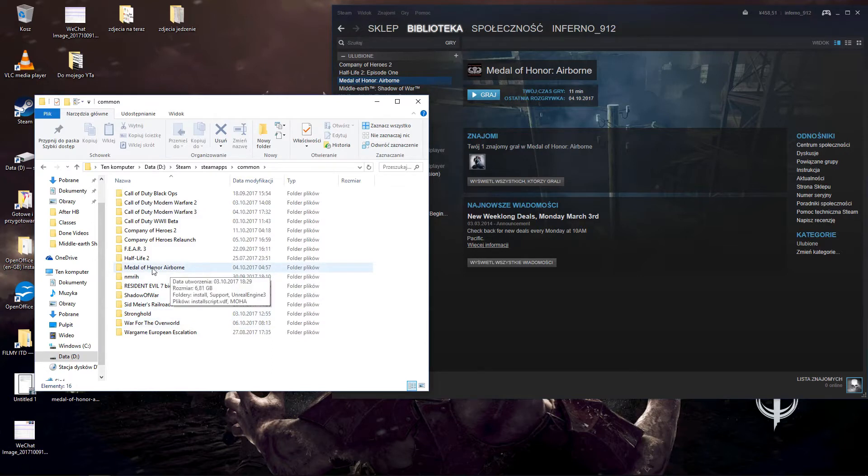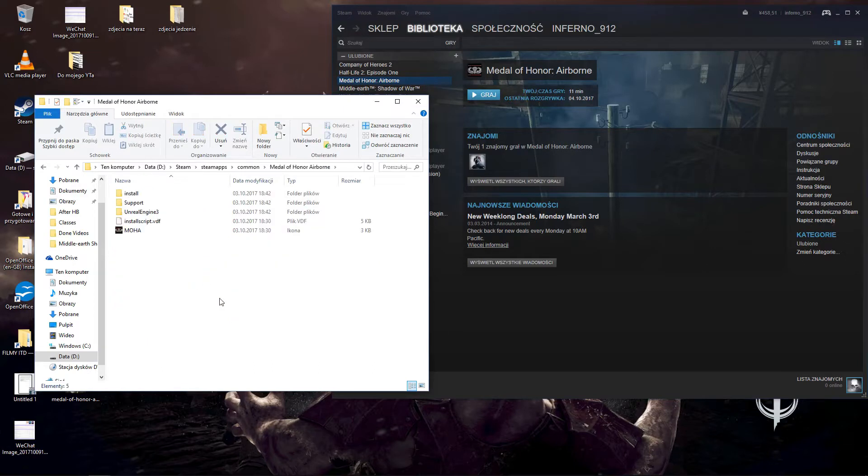It's just a part of it on Steam, and you're choosing Medal of Honor Airborne. Next, you're pressing Install. And here it is — the second folder: PhysX. You install this.